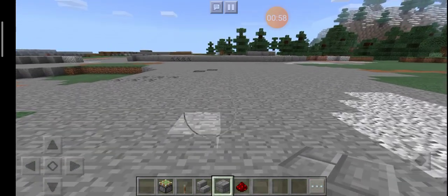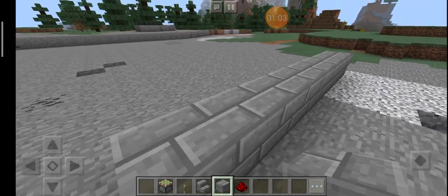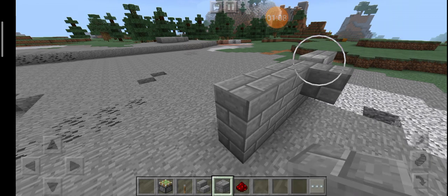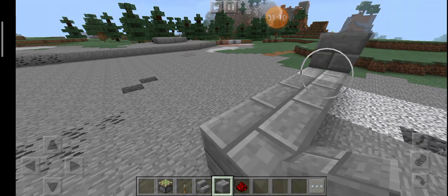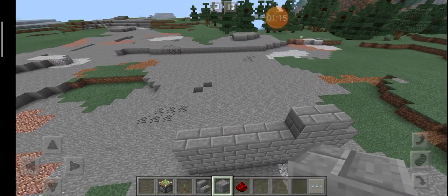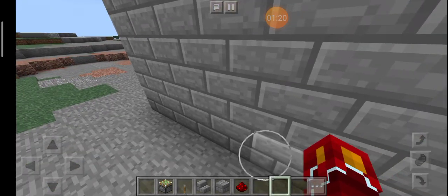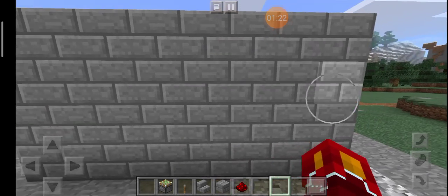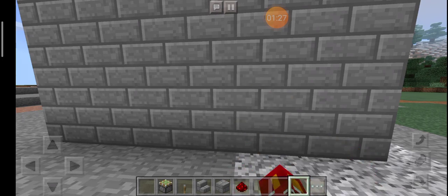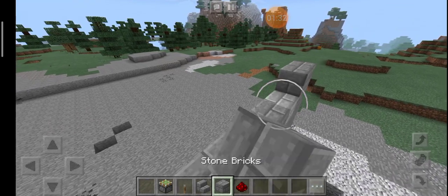First you need to make a little wall. This will be cool. That there. This there. As you can see, we have one, two, three, and four blocks. Okay. One, two, three. Okay, yeah. Four. You can do like five, six.